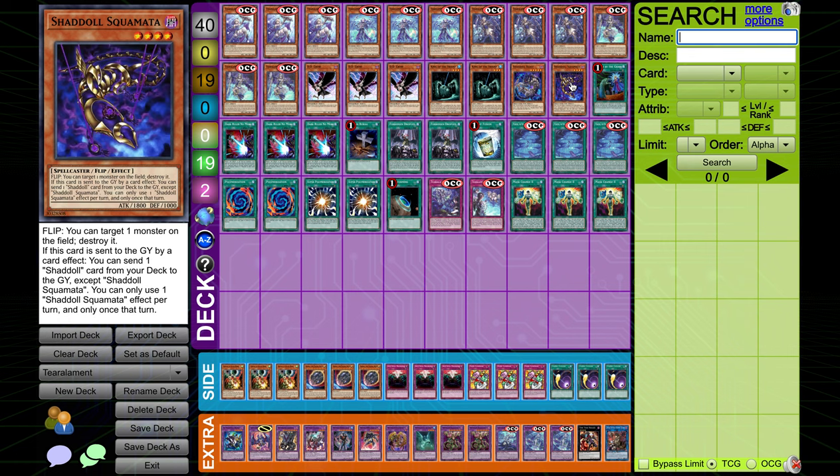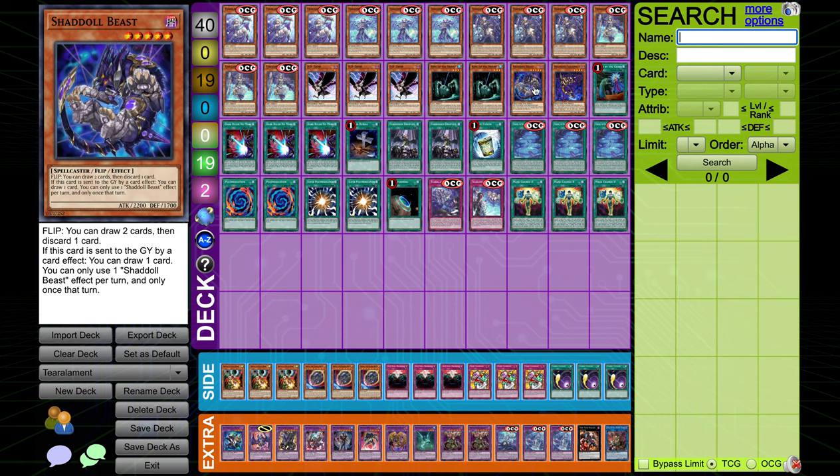We'll play one Shadol Beast and one Shadol Squamata — these are our Shadol targets. We're looking to mill these and then we get to go into Winda, which is obviously a very fun card. Squamata can send Beast and then Beast can draw, or you can just send Beast and then draw.